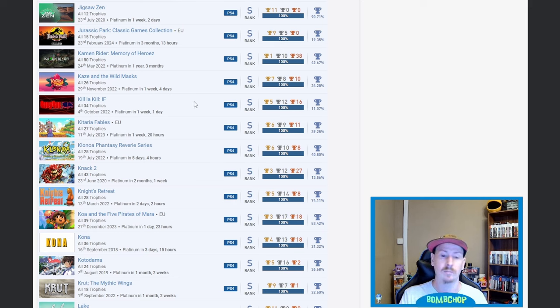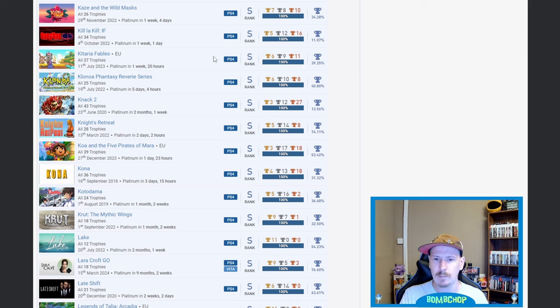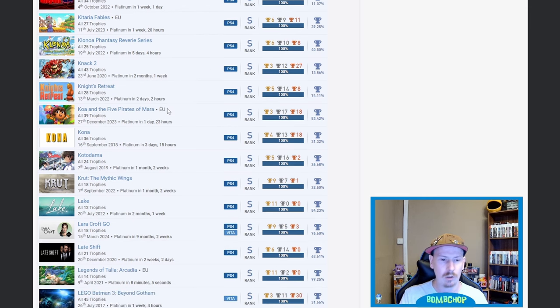Kill la Kill: IF — personally haven't seen the anime but I know the fighting game. Apparently it's quite an easy platinum so I'm shocked the percentage is so low, but nice. Kitaria Fables — a game I've purchased recently just to add to the shelf. Klonoa — nice. Knack 2 — don't see that one very often either, very well done. Kodaka — I'm guessing this is the Seven Mysteries or something like that as the full name, very nice.